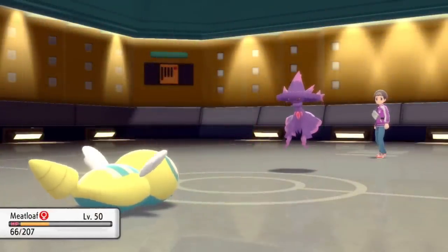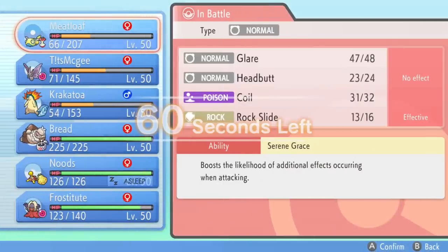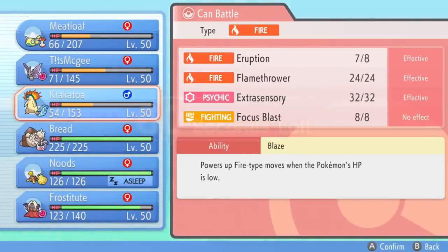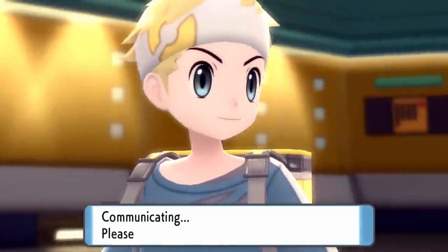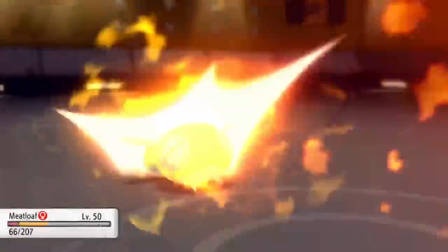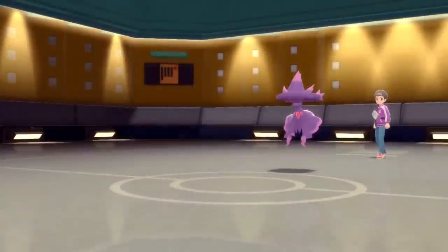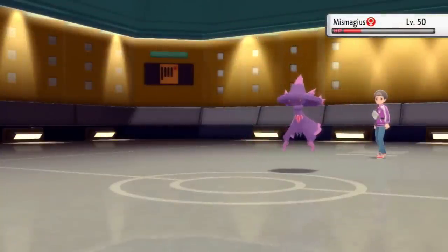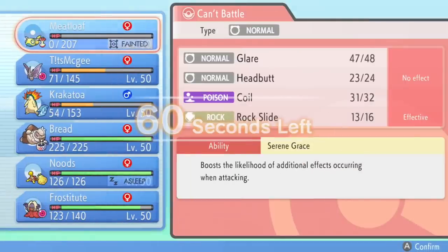Dunsparce does his best — look at his little wings over here. I'm thinking I could potentially switch into Typhlosion, but there are hazards up and I'm not Flash Fire. They go for another Mystical Fire that takes care of the Meat Loaf. I'm proud of you, little fella. This guy is definitely going to get an evolution in Legends Arceus — if you say otherwise, you're wrong. We've got to will that into existence, because Dunsparce needs the help.